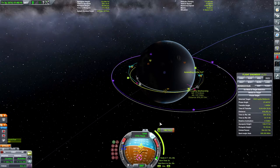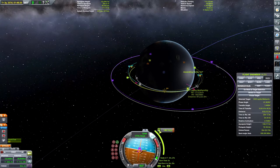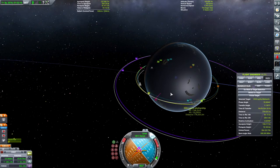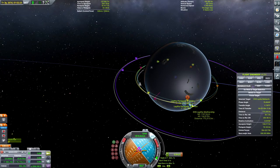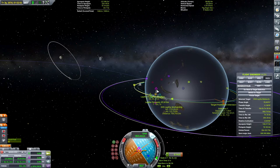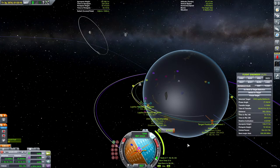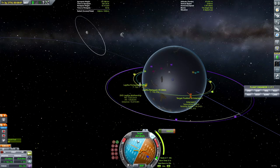We've got a nice plane-leveling maneuver here that I'd already set up. Now we should be about on the same plane as our mothership. Let's set up a maneuver to line up our orbits. We must be in a very similar orbit — 1.6 kilometers separation, not bad. Let's dial that in to 0.2. After nine days of orbiting Lathe we'll be able to do this burn and rendezvous with the mothership.